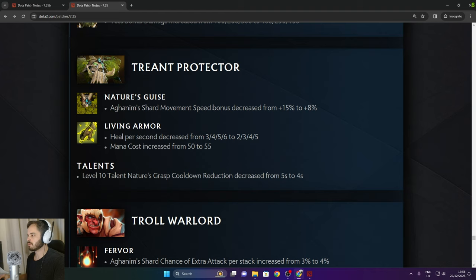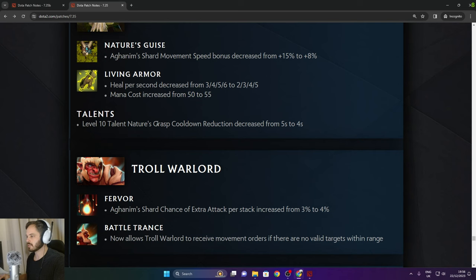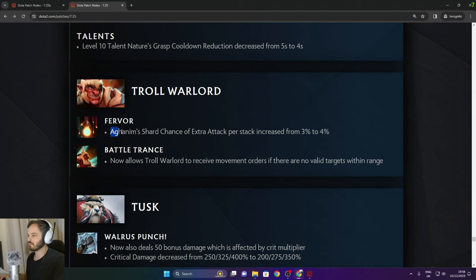Treant Protector: Nature's Guise Aghanim Shard movement speed decreased from 15% to 8%. Living Armor heal per second decreased by 1 in the late game, mana cost increased by 5. Level 10 Nature's Grasp talent cooldown reduction decreased from 5 to 4 seconds.